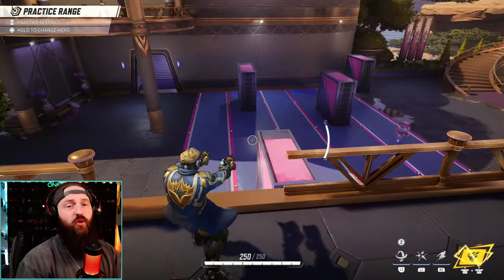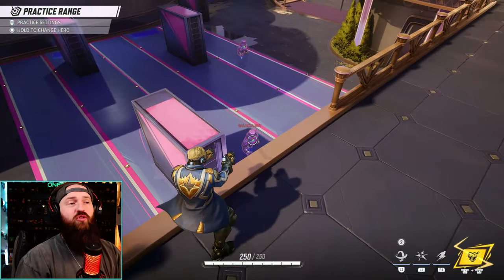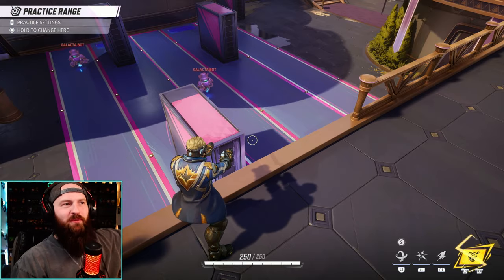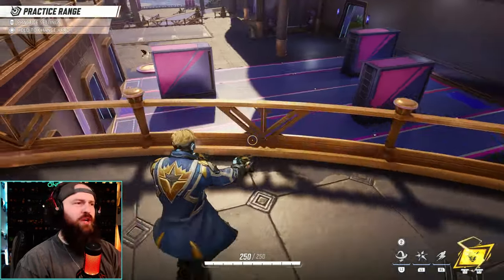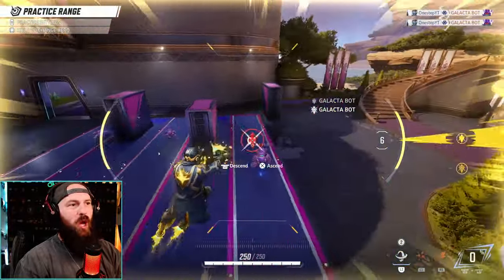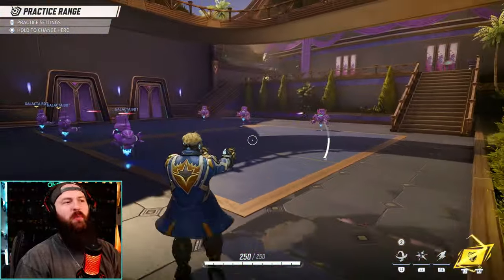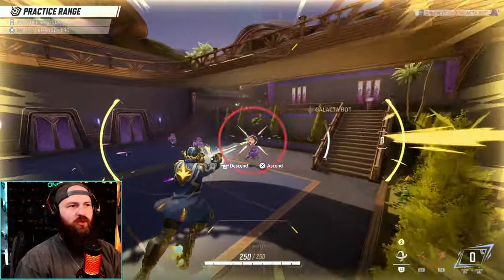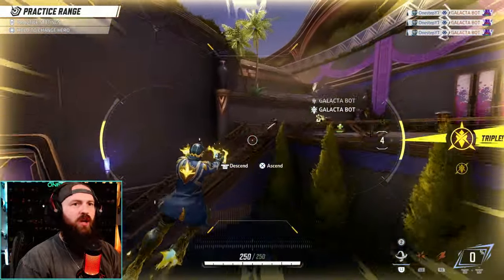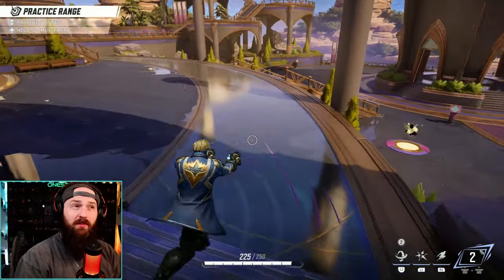Now let's talk about Star-Lord's ultimate attack, which is one of my favorites in the entire game. You go free flight mode, you lock on your enemies, and you just unload your clips — it's absolutely just erasing these people from the game. Auto-locking on everybody, you can take out multiple people with this ult alone. It's going absolutely crazy — auto-lock, reload, auto-lock, and they're done. His ult is pretty crazy and is obviously best used with a group of enemies.